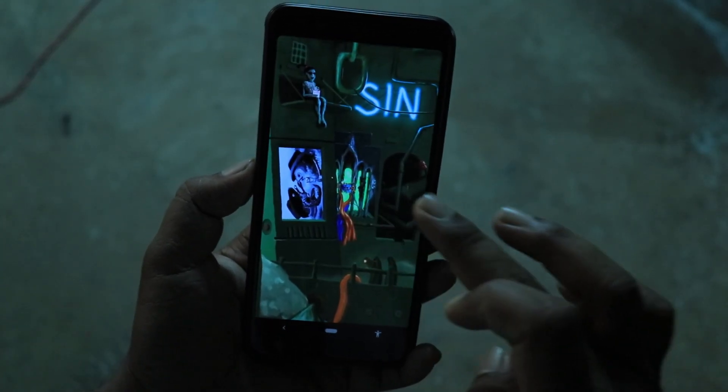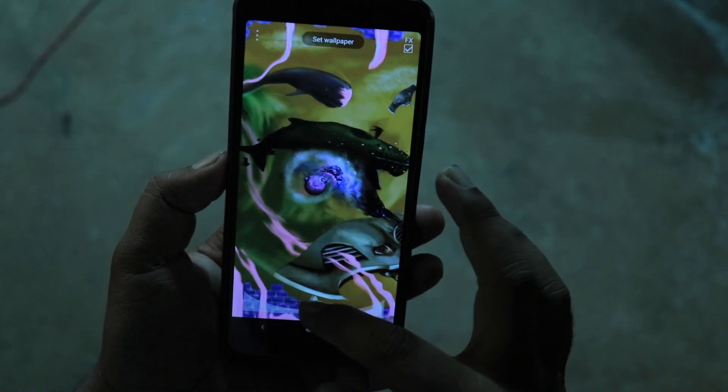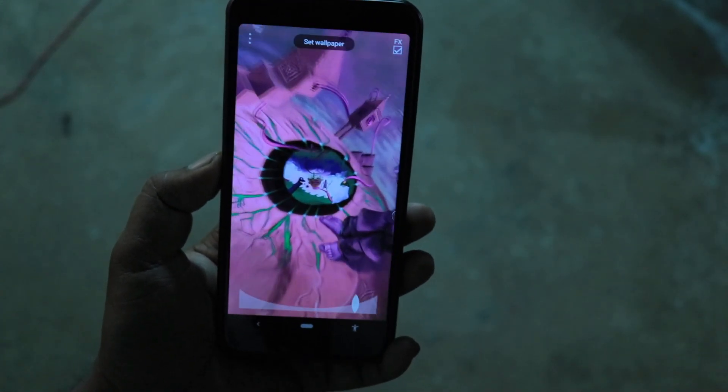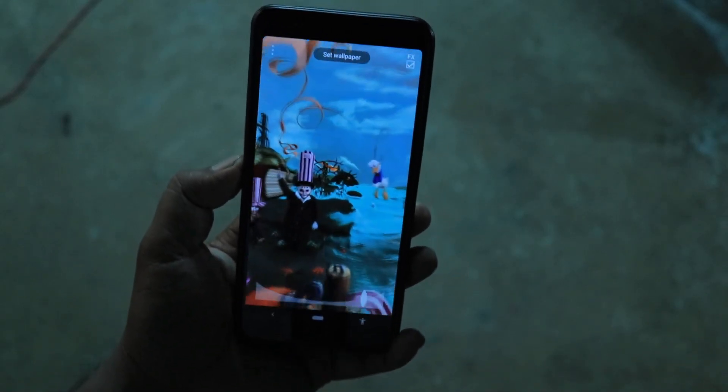We can go to the settings. We can change the color, and here we can also change the speed. You can see the speed and try it out.